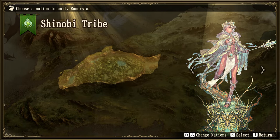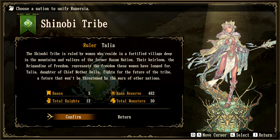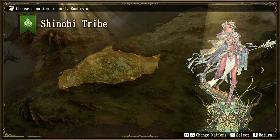Then we've got the Shinobi tribe. The ruler is Talia. The Shinobi tribe is ruled by women who reside in a fortified village deep in the mountains and valleys of the former Hazam nation. Their heirloom, the Brigandine of Freedom, represents the freedom these women have longed for. Talia fights for a future that won't be threatened by the wars of other nations. Five bases, 12 total knights, 482 mana, and only 30 total monsters — right in the midst of things.